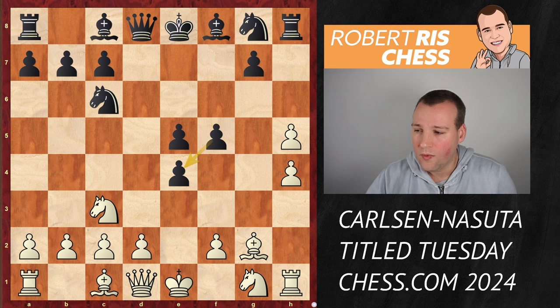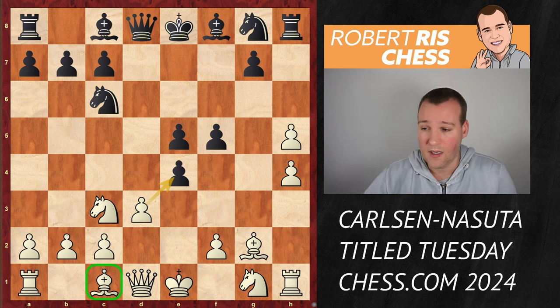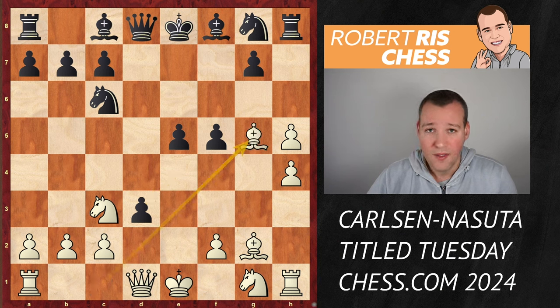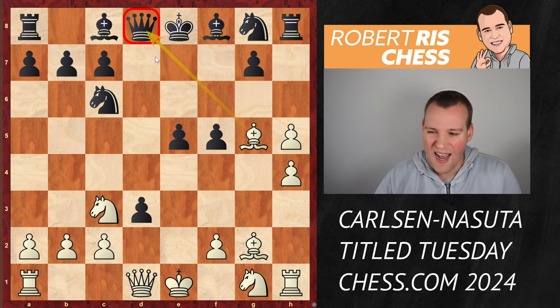But now look what Magnus had in mind. He knows that it's kind of a shaky position, but he needs to try to complete his development as quickly as he can. So he's challenging the pawn on e4 with the move d3, which is an excellent move because now you're about to bring your bishop into the game. And of course your idea is also to take the pawn on e4. So black goes for the most principled response by taking the pawn on d3. And rather than taking back on d3, white first brings out the bishop to g5, attacking the queen on d8. That's an excellent move.